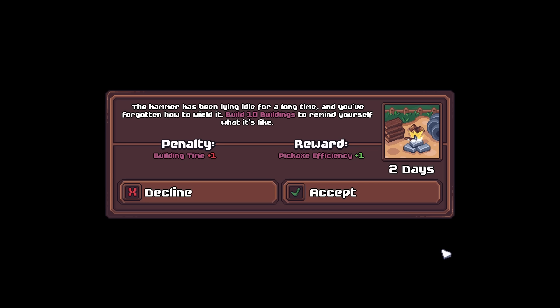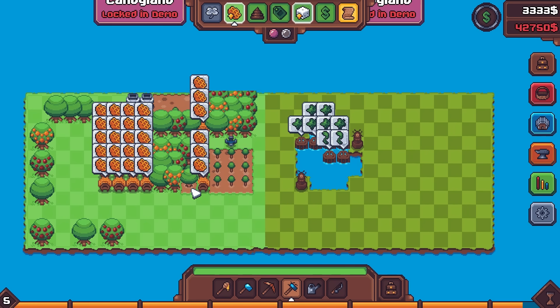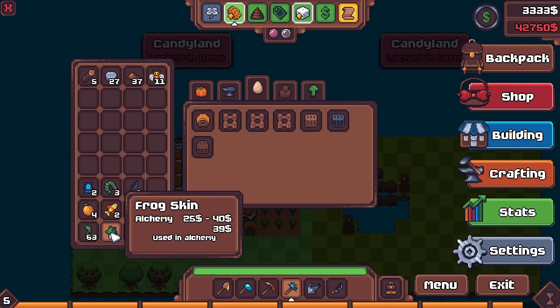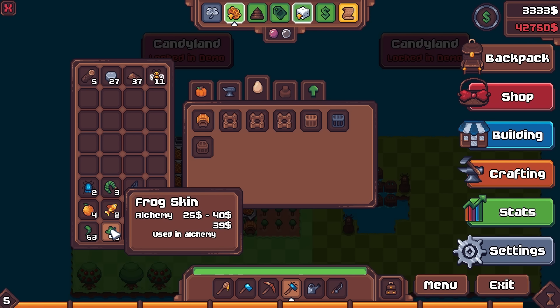Alright, another side quest: the hammer has been lying idle for a while, you've forgotten how to wield it. Build 10 buildings to remind yourself what it's like. Plus one pickaxe efficiency. We just don't need to do it - there's no need for it, my friends. So let's go ahead and collect our frog pieces here, however grotesque that might sound, that's what we're doing. And 63 and 48 is the new sum. So very nice. We are starting to build upward.